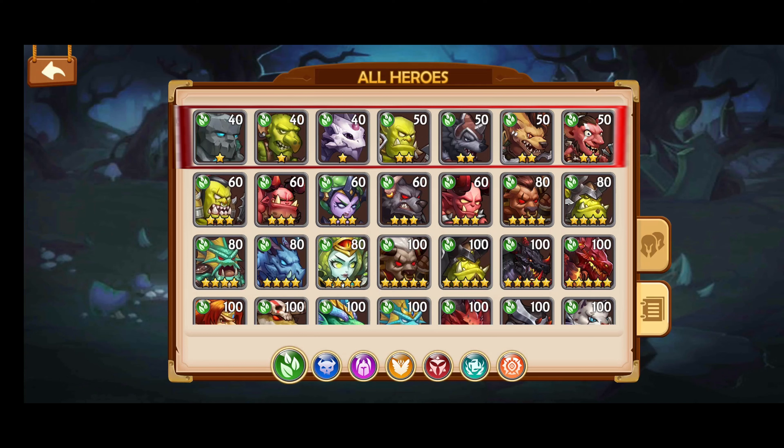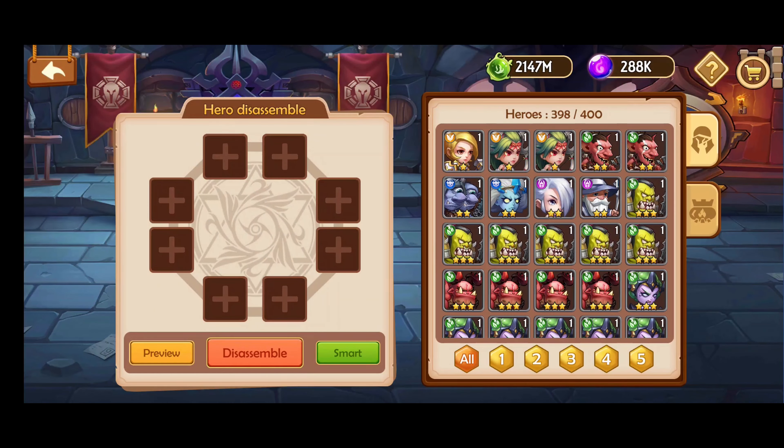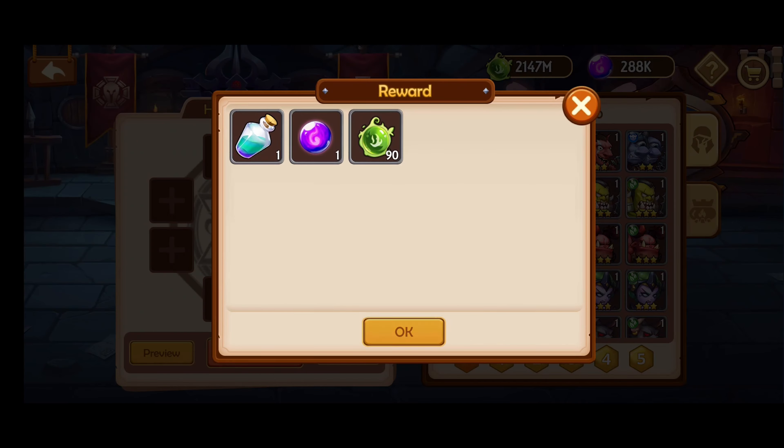Here you can see there are 1 star heroes and 2 star heroes and their max level number they can achieve. They are utterly useless for building and go straight into the altar shop to be disassembled for resources. You never level these heroes up. These 1 and 2 star heroes are mainly provided when you use silver basic summon keys and friendship summon keys in the heroes square.